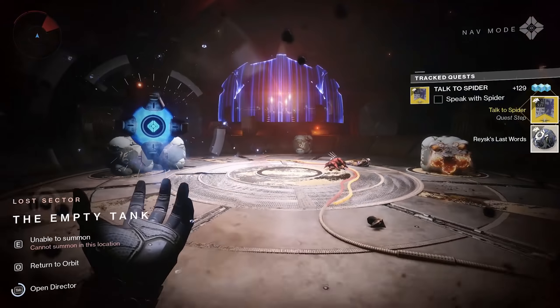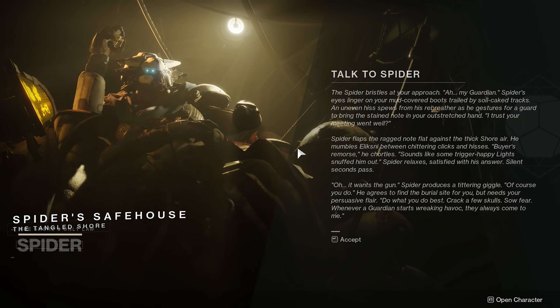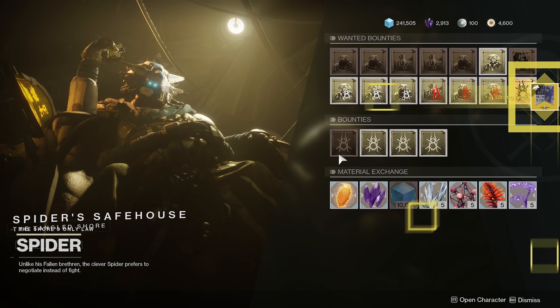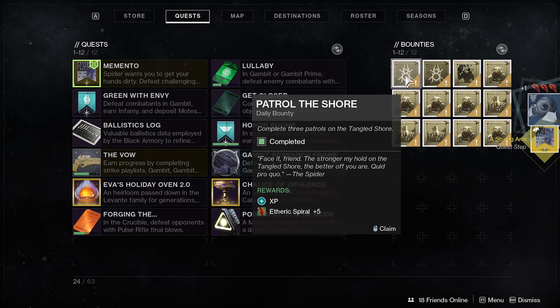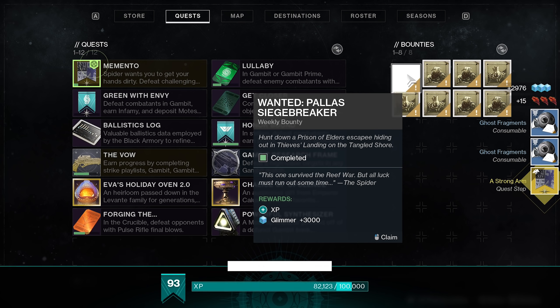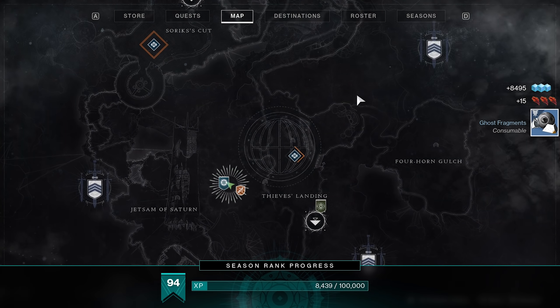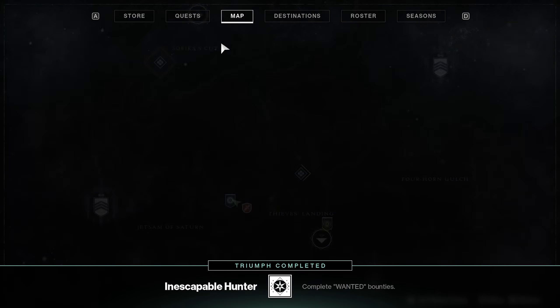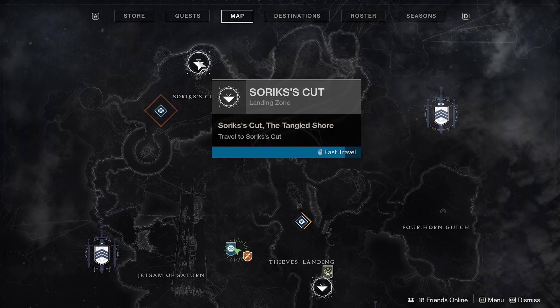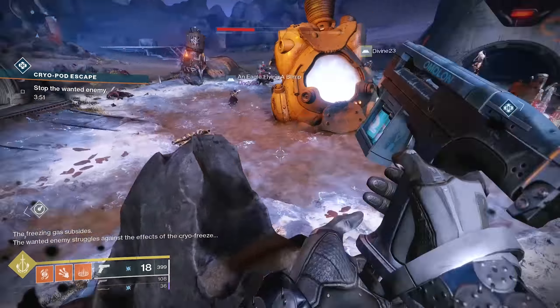Now talk to Spider — this is the lengthier part of the quest line, but once you're done it's smooth sailing. First, you need to complete 10 Spider bounties; it doesn't matter if they're regular or wanted bounties. I had these done ahead of time because I heard about a data mine saying you needed 10, and doing them in advance shaved off at least 30 minutes.